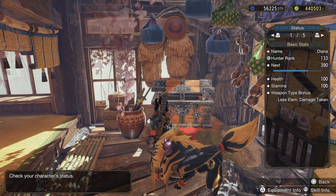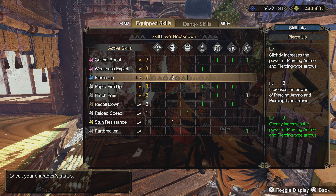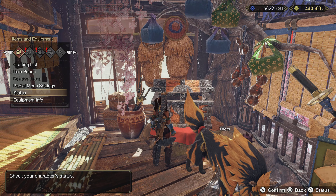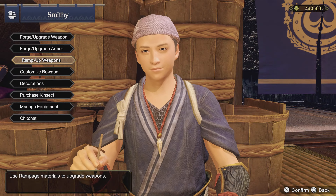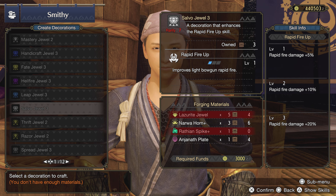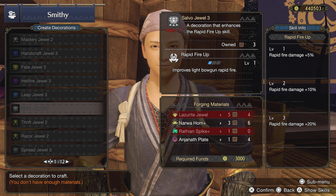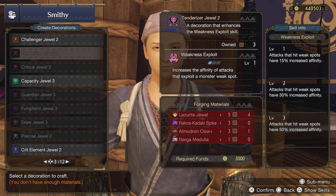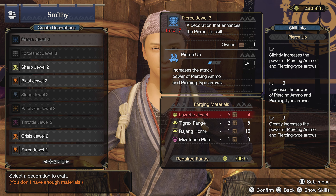If we look at our skills and take note — besides two levels of Pierce Up from our armor, everything here is from jewels. You have to farm every jewel, and it's going to be a grind. Let's go to the smithy — this is why you need to get that pack, because you need lazerite jewels and a lot of them. For these higher tier decorations you'll be using five lazerite jewels per craft, so those 30 only net you six jewels. You need three Rapid Fire Jewels, three Tenderizer/Weakness Exploit Jewels, three Crit Boost Jewels, and one Pierce Jewel.